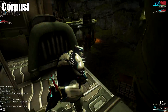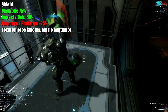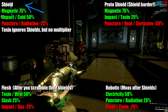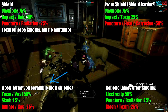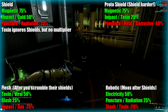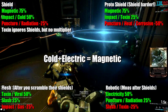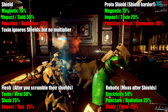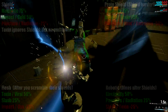Next up, Corpus. Shields are on nearly every grunt unit, proto shields are on the heavy targets like bosses and techs, flesh is on all their humanoid targets after you scramble their shields, and robotics are — well — robotics. If it isn't humanoid, it's that. To melt their many shields, Magnetic is the way to go — it's a mix of Cold and Electric, by the by. Now you can just finish them off with whatever you want, but Toxin is a suitable third elemental option after Magnetic. It won't do as much, but it does do its damage through shields, so it kind of balances out.